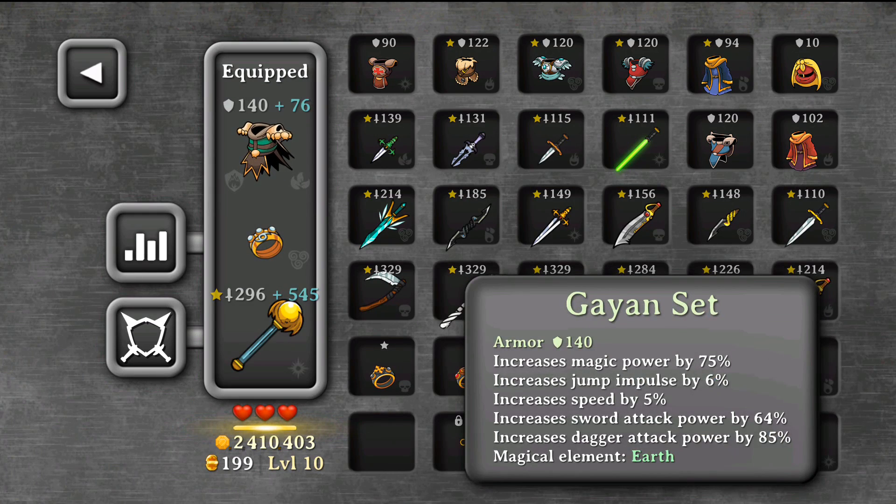Let's show you my items. In the first slot, I have the Gaian set. I'm using this set because it has the highest armor — you need 150 armor to be able to dodge more traps and go into lava. The second reason is that its magical element is Earth, which allows me to climb to those green platforms and reach secret areas quicker.